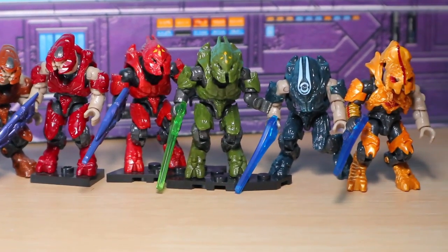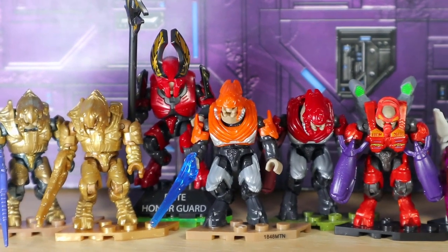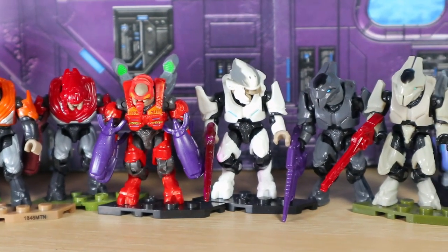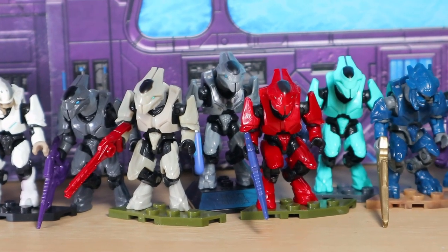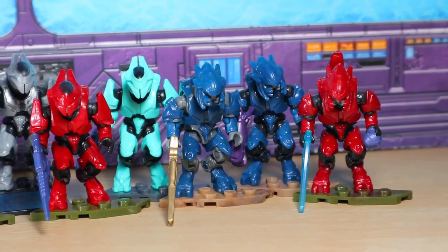We also have Jewel Madama, and an Arbiter! And then the last run: we've got two different Arbiters, one in pure gold. We've got an Elite Honor Guard, two different Halo Wars 2 Elites, a Heratek, and the Ritas Vadam. We have five different Elite Ultras, and last but not least, we have only three of these molds for the Elites — I wish I had more.